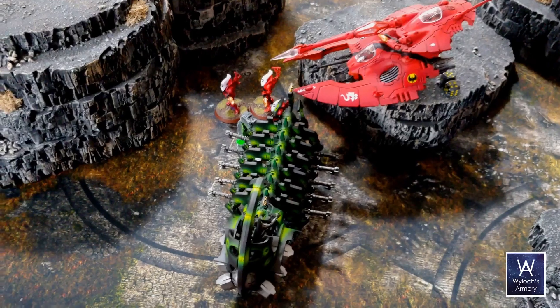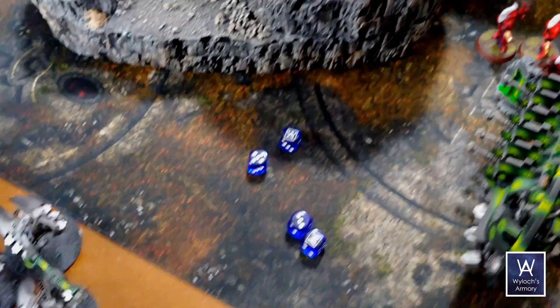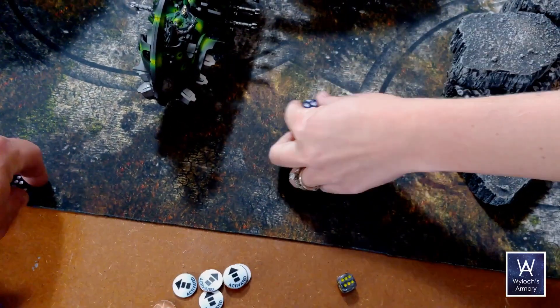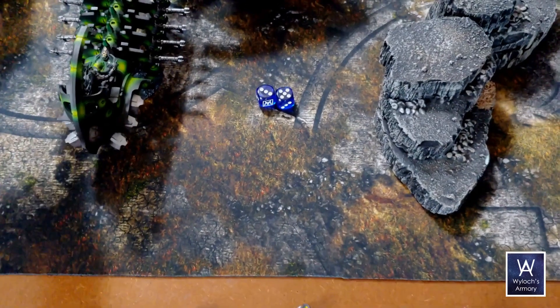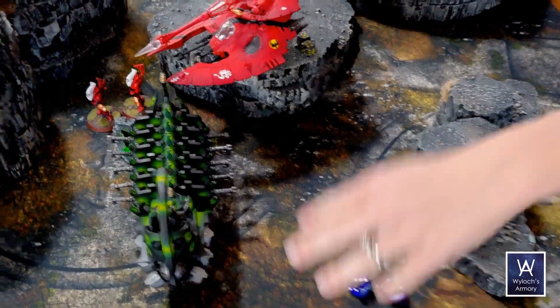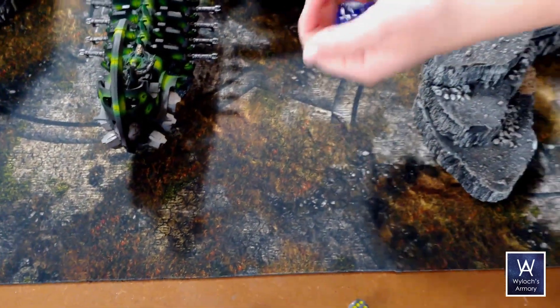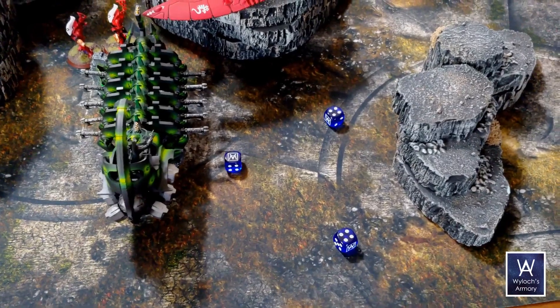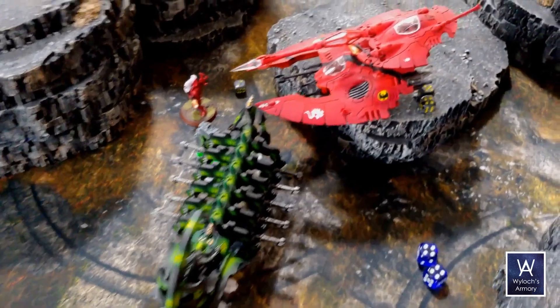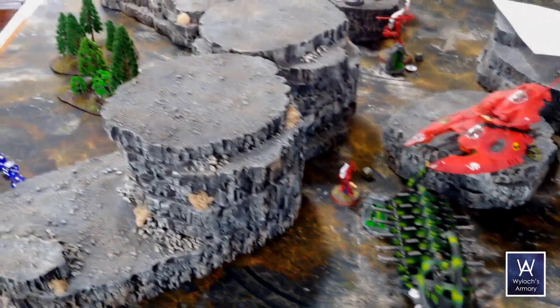Is this doom tank. Gauss — two rends, two hits. Both wounds through, then two more hits. Shooting at these guys. Doom cannon hitting on a three — it does. Blast three becomes three hits, armor piercing four — save it. One save, two wounds — enough to kill another one. There's one left. That's it for the doom tank. Now I've got two weapons to fire at you with — star cannon, saving on fours. Neither save. Regenerate on fives — neither regenerate. Have I regenerated anything this game?